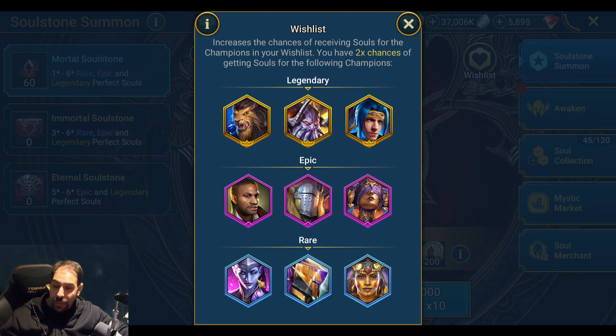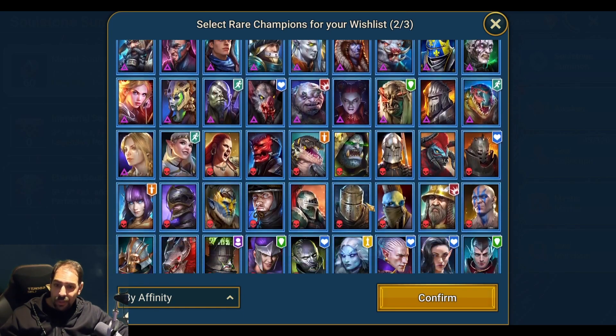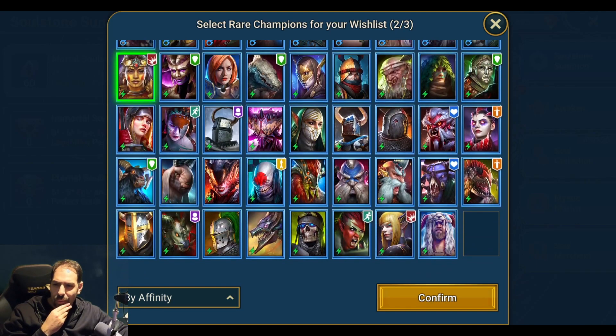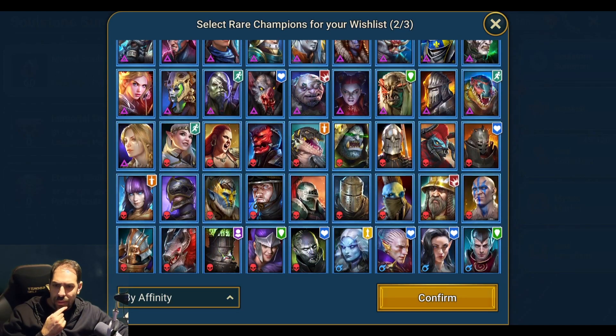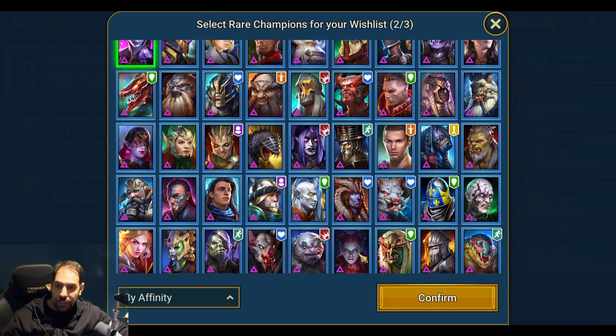Rarity wise, I do have a six star Cold Heart, so now I'm working on my other Cold Hearts — still want one of those, the others not so much. I have three Pain Keepers in Iron Twins, so those could always help. For rares, there's not much that would be that beneficial. I have some decent starter champ ones, I need a six star for Harris, and she's maxed out so I don't really need one there.